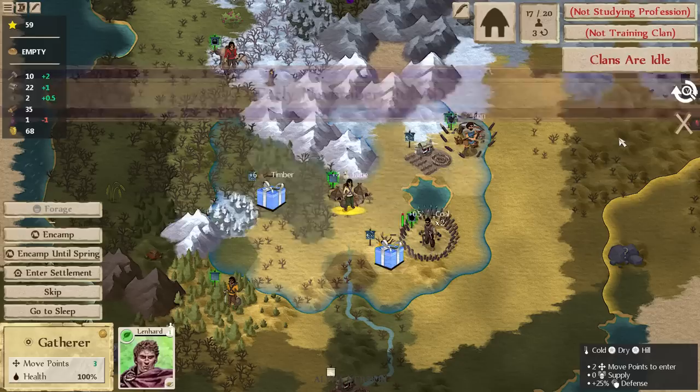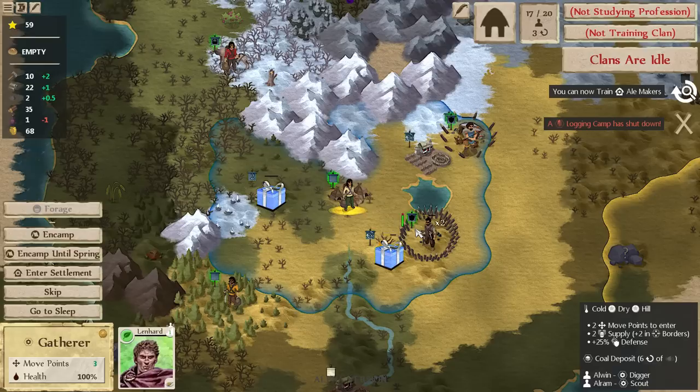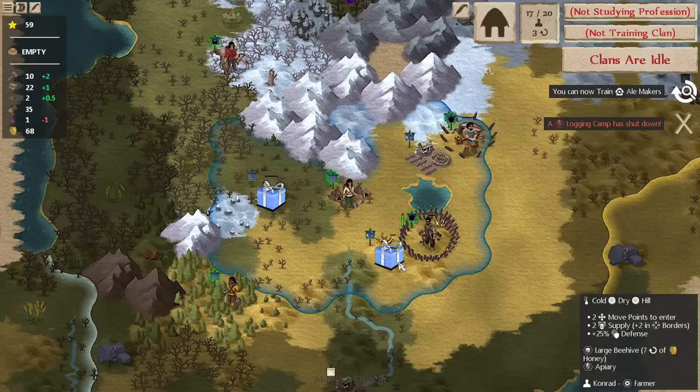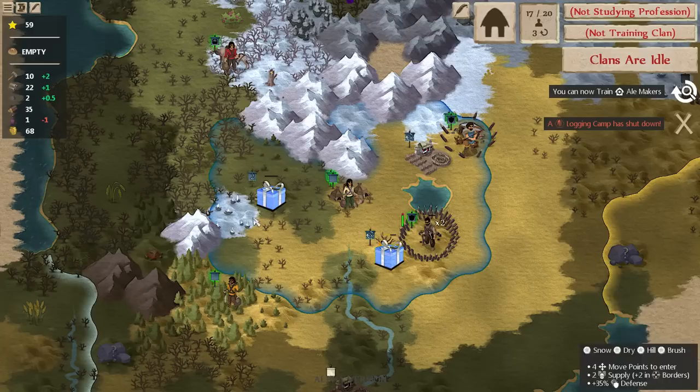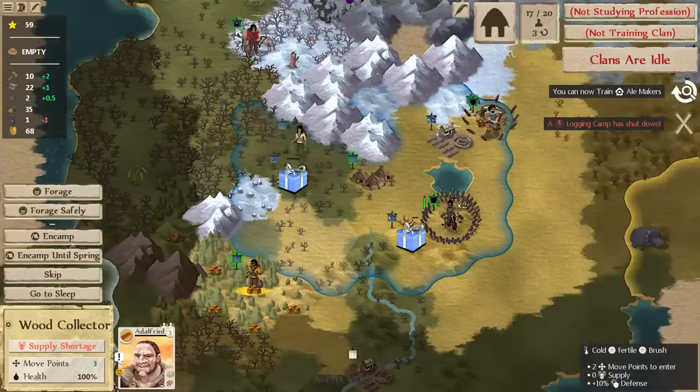Our logging camp just finished harvesting all the timber around here. One advantage is we can now move through this area more easily, but of course we're no longer producing timber. The timber supply is actually different from resource deposits like beehives, coal, or iron — once you chop down all the trees, that's it. All that's left is brush, little trees not good for industrial scale production. Our gatherer can now move through the recently chopped forest safely.